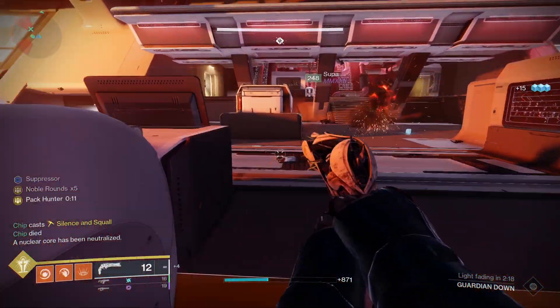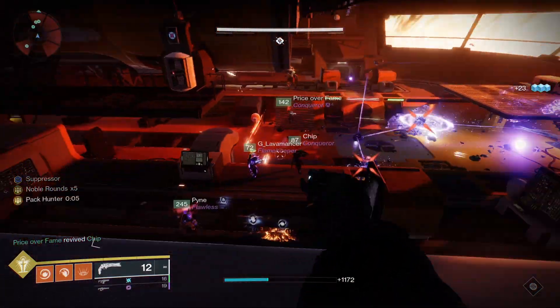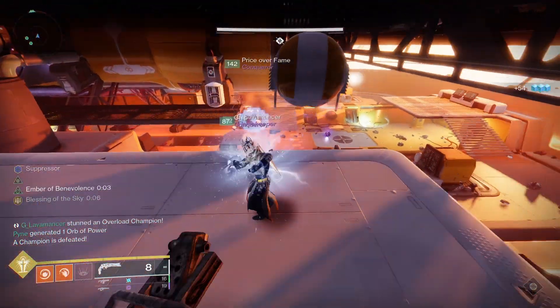Outside of boss encounters, you're going to want to run Healing Rift, and then just play station on one side of the map, doing the mechanics over there, and just whenever you have a chance, drop down a Rift which will heal your allies. And once you get some stacks of Noble Rounds in your Lumina, you can shoot them to give your allies both bonuses at the same time.